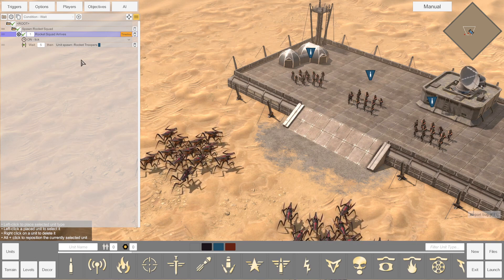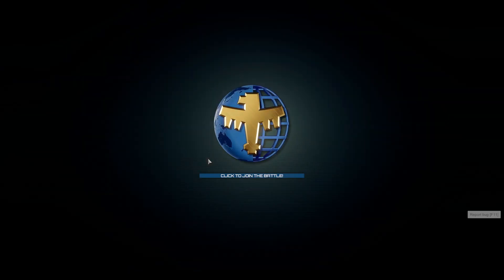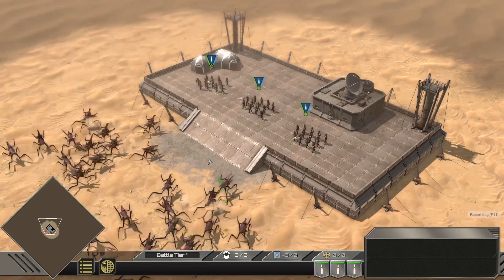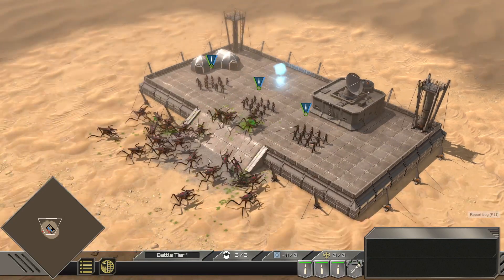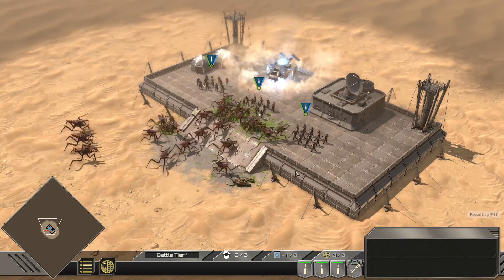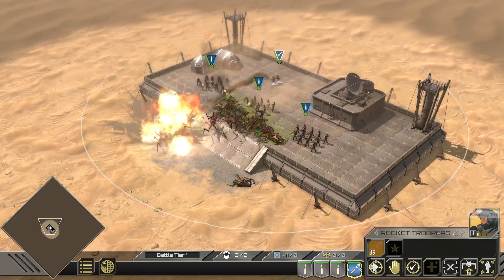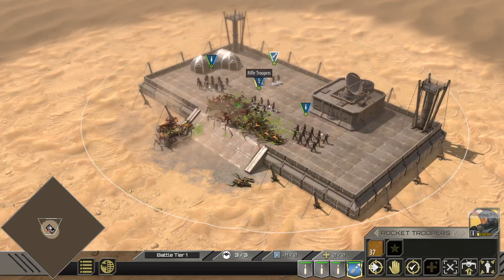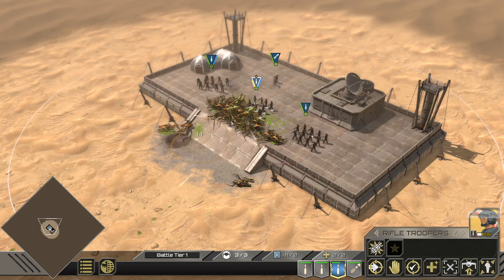So now let's go ahead and check out how we did. And right on schedule, five seconds in, a squad of rocket troopers arrives just in time to take out these tiger bugs — or at least assist.